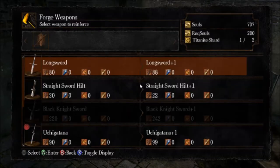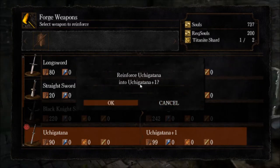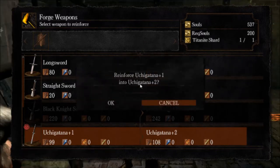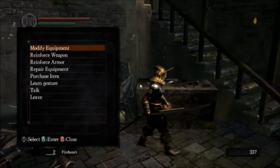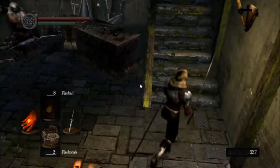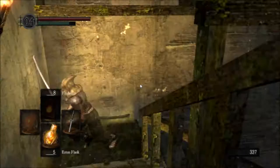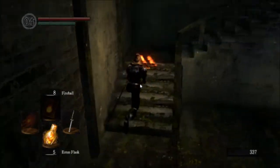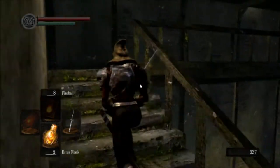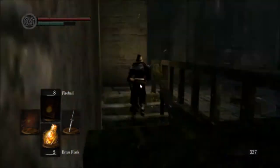What you'll typically be doing at a blacksmith is reinforcing your weapons and your armor. Here I'm going to make my Uchi Katana better — if you see, I upgraded it and it increased the damage by 10% each time. It went from 90 damage, then I upgraded it twice, all the way to 108. The same basic principle applies to armor as well — it increases by about 10%.